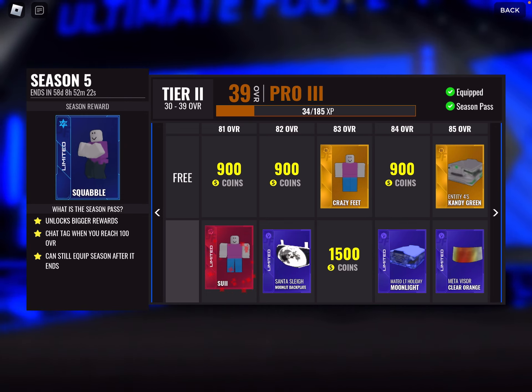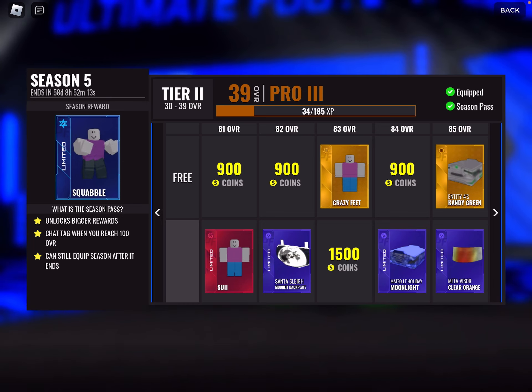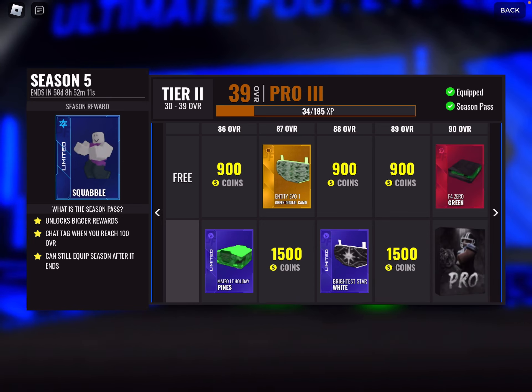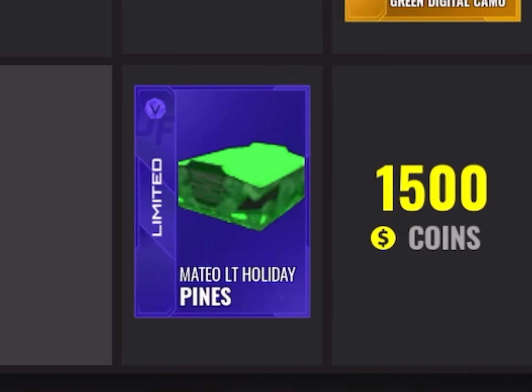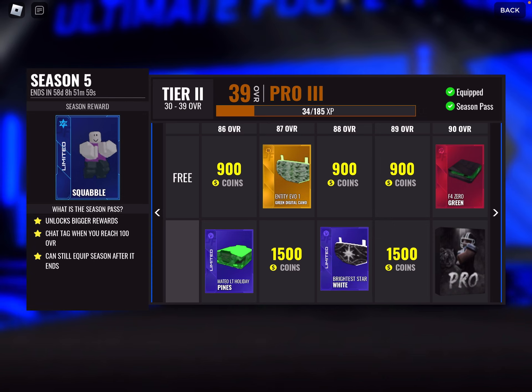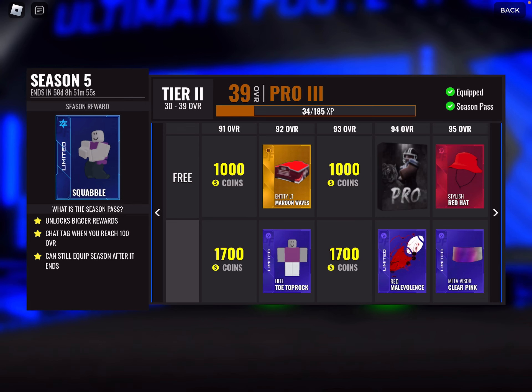Oh my God, no way. At 81 overall you get the Ronaldo emote, bro! We get a Santa's sleigh moonlit backplate — pretty cool. Some cleats. That's an orange visor. Oh, I did not see these — these cleats are fire, bro. Green cleats! I'm definitely wearing those. And we get 'brightest star white' — cool backplate.